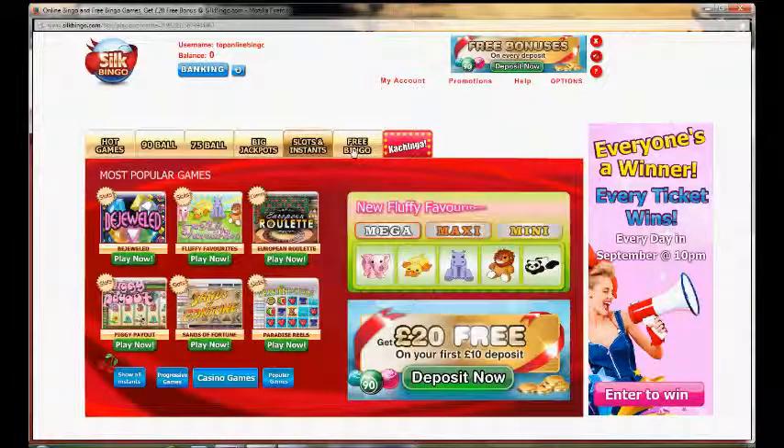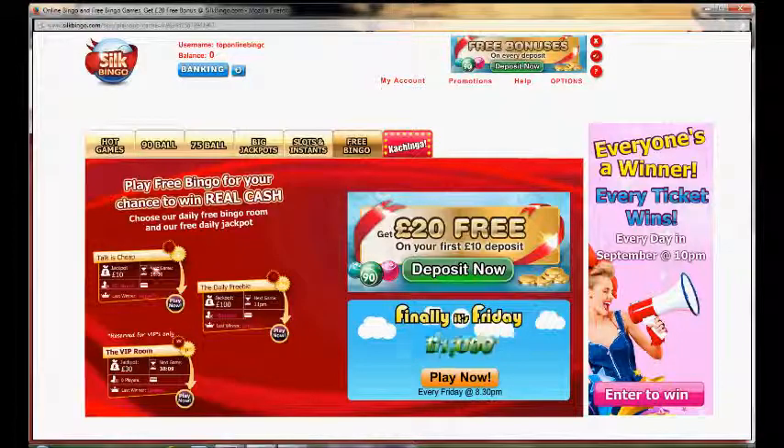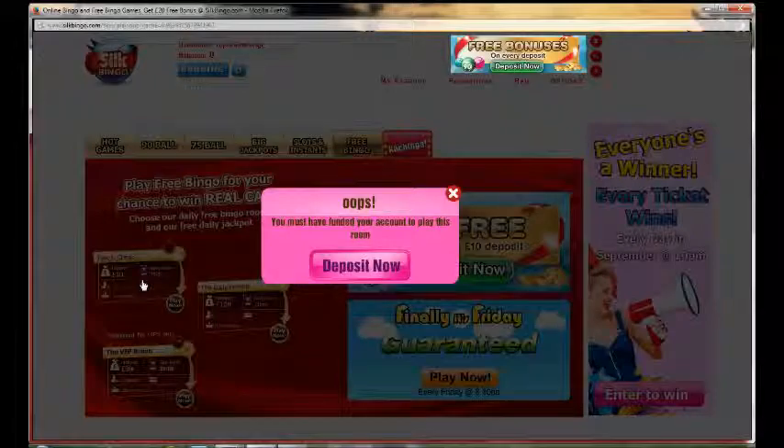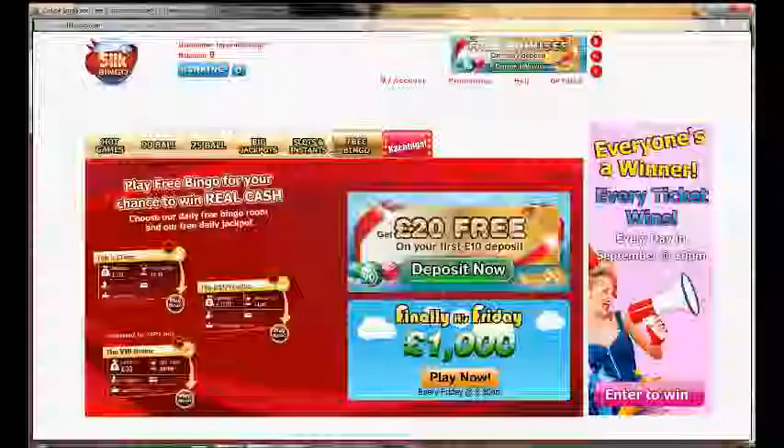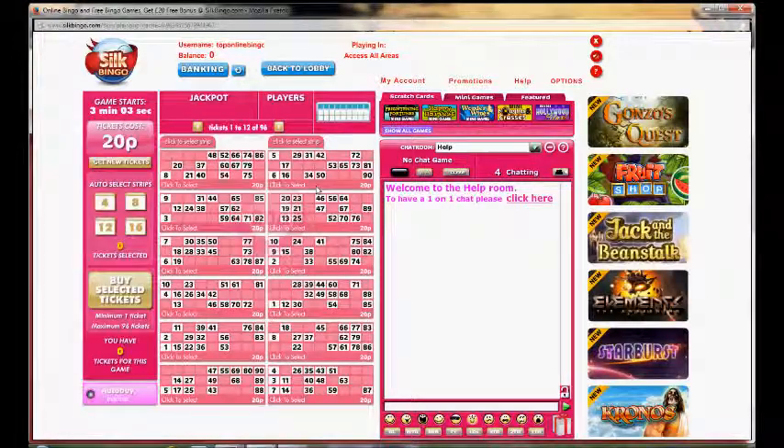If you want to play some slot games then you've got free bingo — but like I said, there is free bingo only if you've made a deposit. If you go to click on it, it says you haven't made a deposit just yet. But if you want to see a bingo room, we simply click on this and it'll show you the room itself.